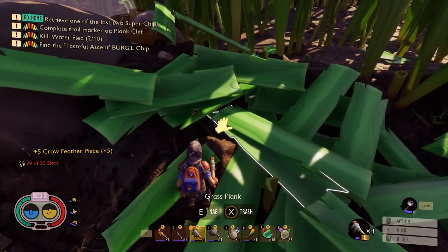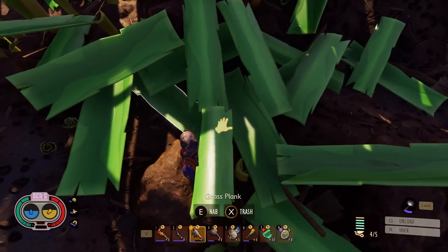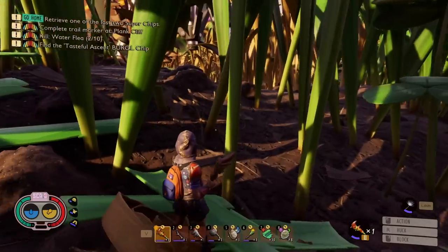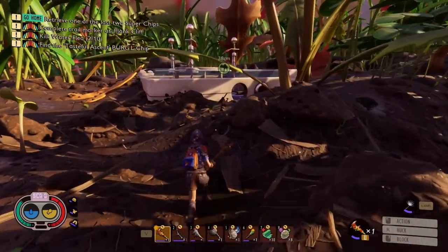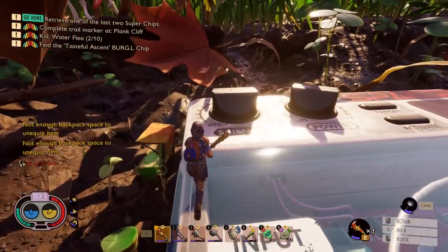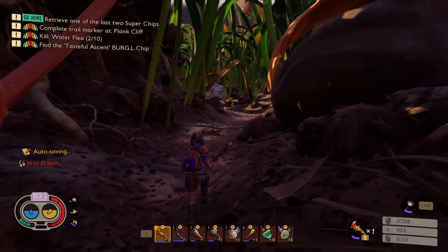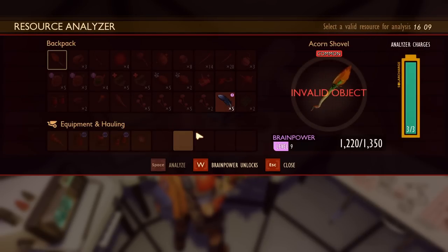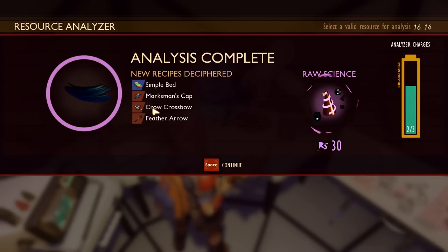Is that four or five feathers — is that about right? I'm not seeing any more lying around. Let's go to the mystery machine base. I really want to be able to label my markers — I can't believe you can't label your markers. Let's go here and study this thing. Five might not be enough but I could track more down. Crow feathers — and there's the crossbow. Are feather arrows needed for the crossbow? I did not think about that.